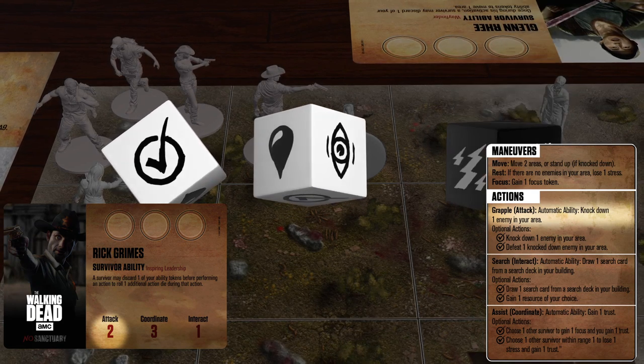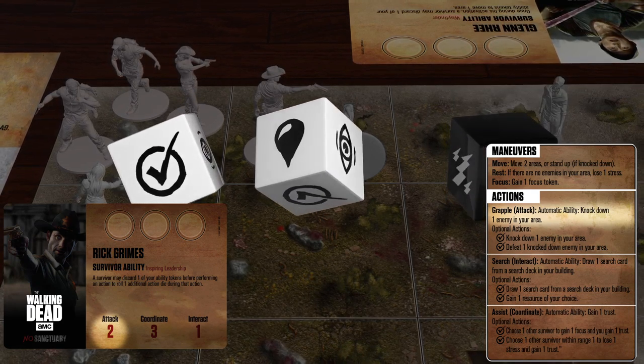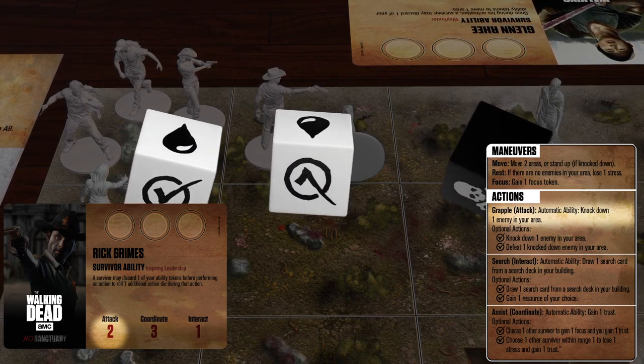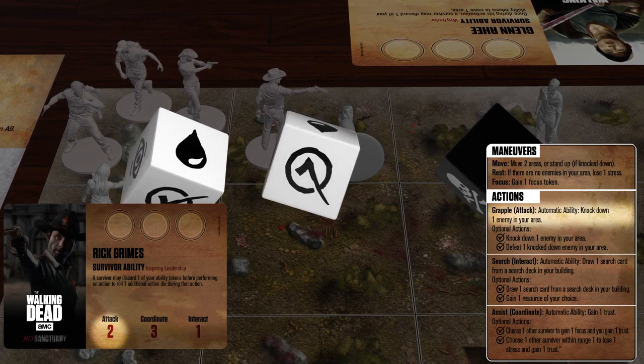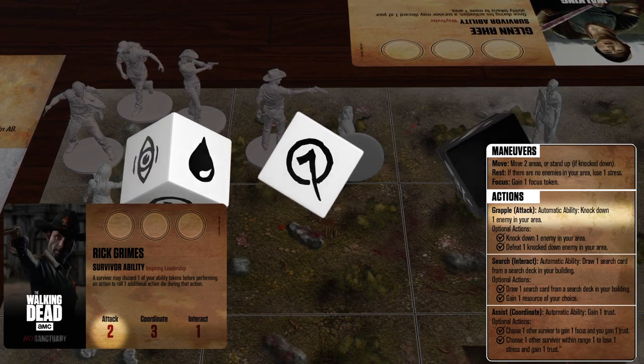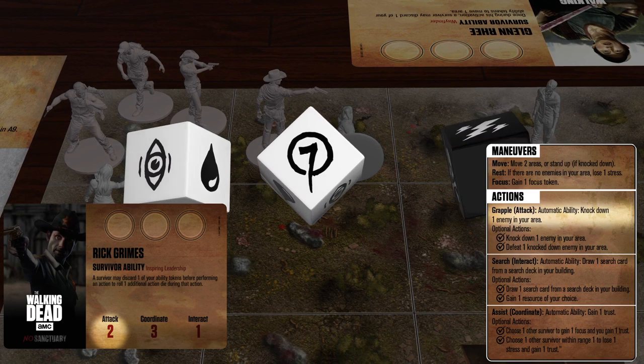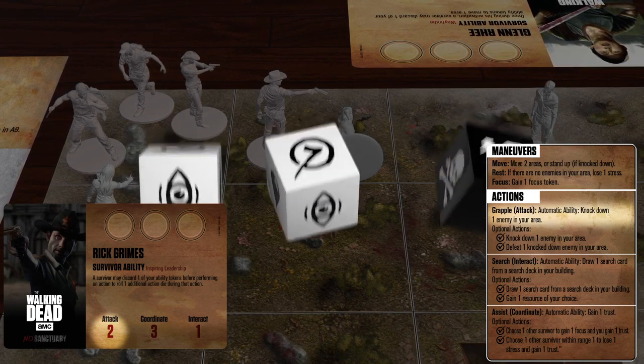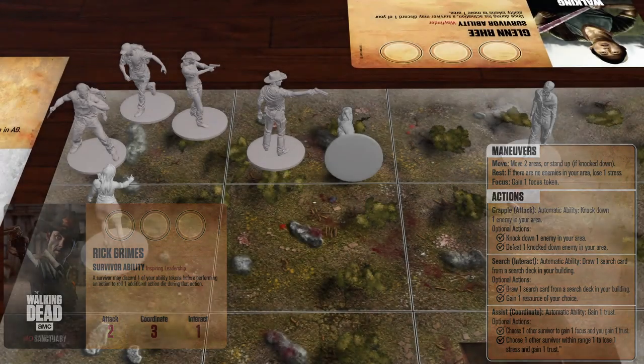White action dice are beneficial and provide possible successes that enhance actions. However, black stress dice are also added to the action pool to represent the mental fatigue suffered by the survivors. One stress die is added for each stress the active survivor has suffered. Rick has yet to suffer any stress, so no worries there. Unfortunately, an additional stress die is added to the action pool if there is at least one walker in the active survivor's area.